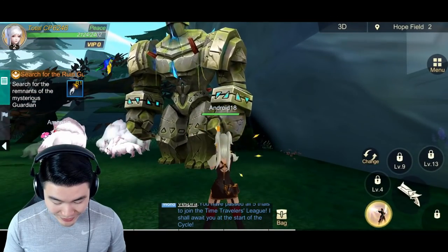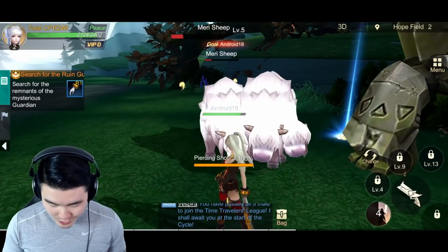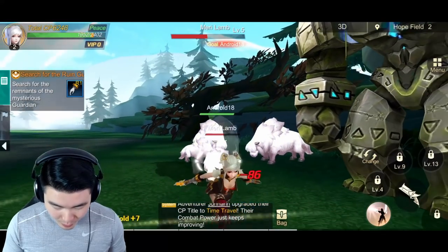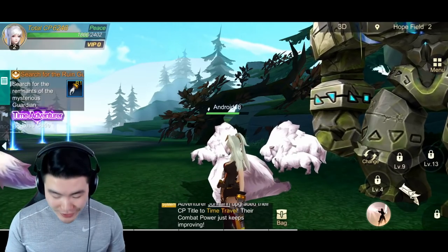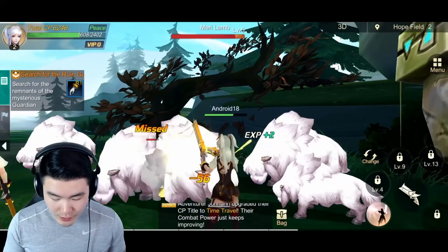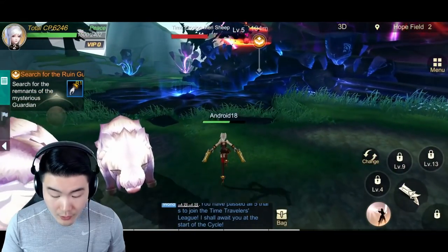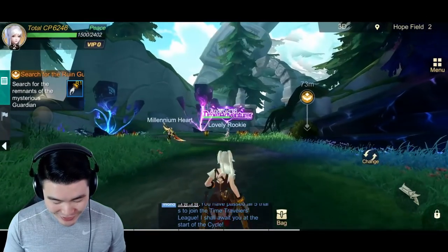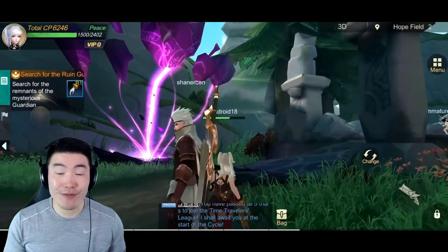That guy looks strong — let's try to kill him. No, apparently not. Oh, we have a special attack — sick! We're killing some Mary lambs at the moment. I'm not really sure where I'm going, so we're just gonna kill some monsters to get a feel for the game first. There's another player — Wild Butcher. Yeah, I think that's a real person. There should be an arrow telling us where to go — oh, there actually is a marker, I just missed it. Let's get back on track and move through the story a bit, hopefully get a boss fight in before we finish the video. The movement and environment look really really smooth right now.